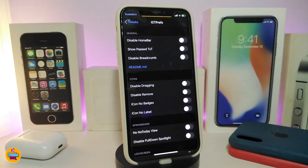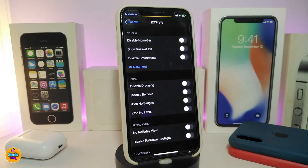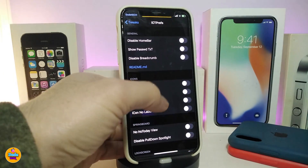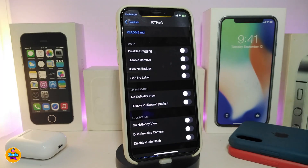The next Cydia tweak is for UI customization — it's called iSetomize. This colorizes and controls most things on your jailbroken device. Navigate to settings: the first section lets you disable the home bar, show passwords, and other general customizations. Each section has different options — the icons section lets you disable dragging icons.